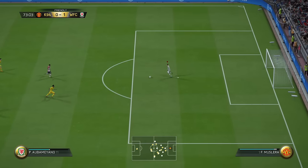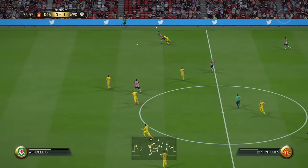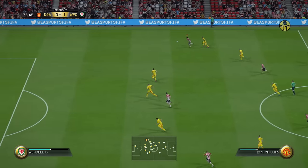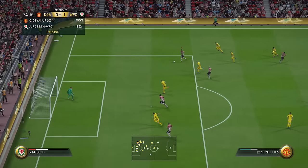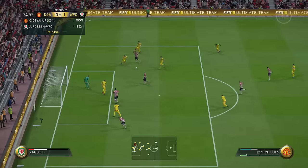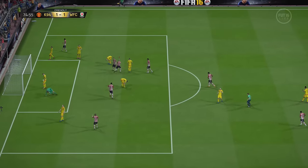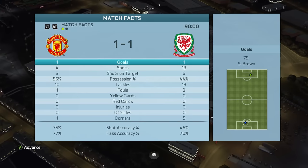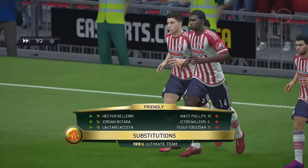In the 74th minute there's a nice pass from Muslera all the way to Matt Phillips, who beats the defender with a really nice flick. We continue with more skill moves — a nice heel flick turn to cut inside — and with a roulette spin we pick it up with Brown and make it 1-1. I'm not going to count it as a skill goal, but still a pretty decent goal. We had more possession but my opponent had way more chances.